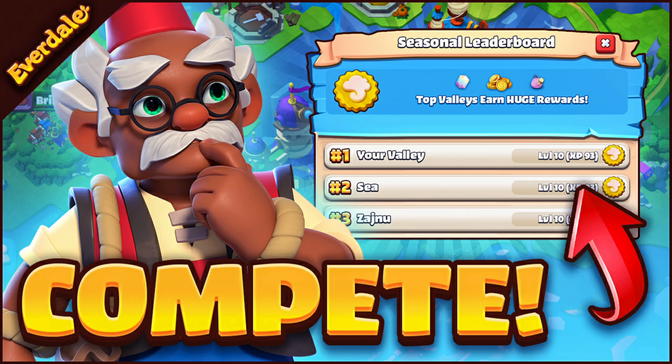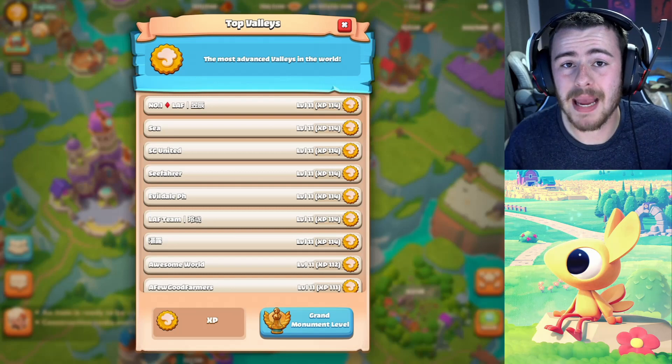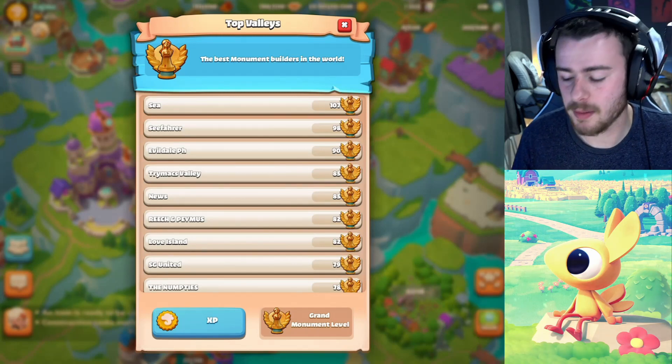Moving through now into idea number three, we are looking at competitive leaderboards. This is an idea I have made a previous video on, so if you want to see more depth about this specific idea, definitely go check that out. Right now in Everdale, we have two leaderboards: the main valley leaderboard, which is based on how well leveled up a valley is, and the Grand Monument leaderboard.